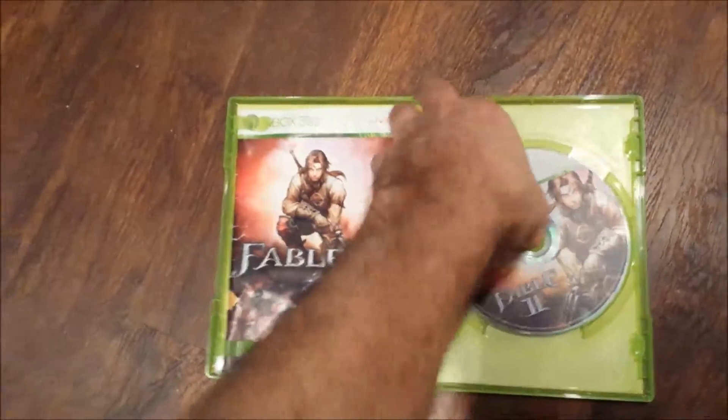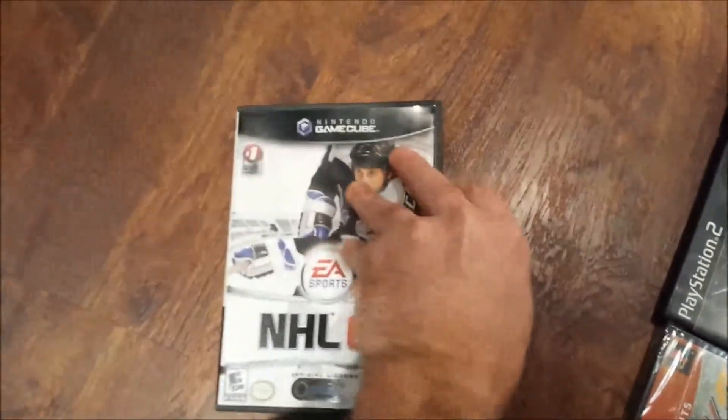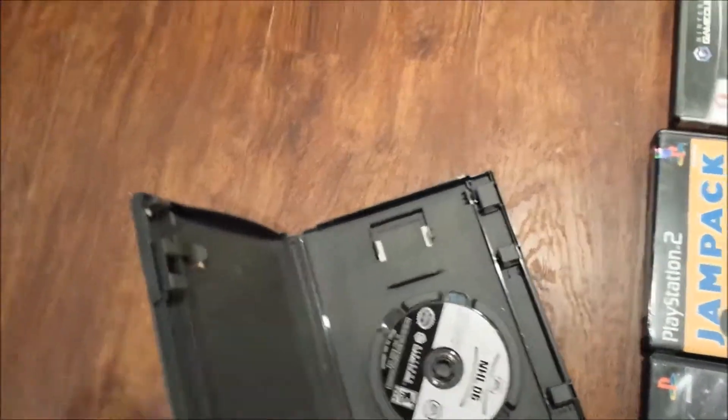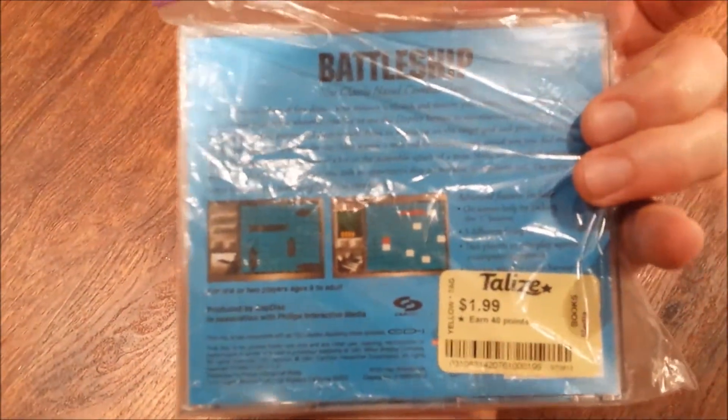Fable 2 for Xbox 360 — complete, pretty decent disc there. NHL 06 for GameCube, just the disc, it's in really good shape. This is Battleship for the Philips CDI. This is actually in really good shape. I just don't collect for the CDI but I found it.